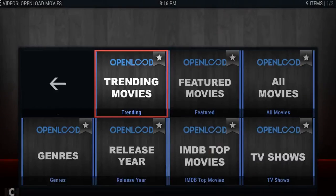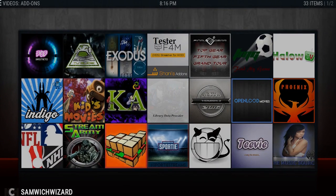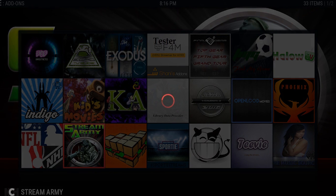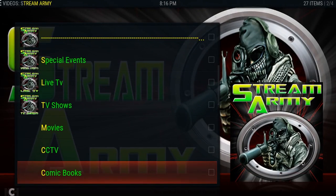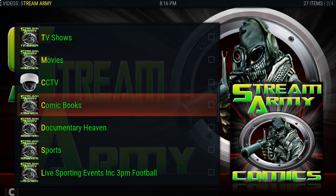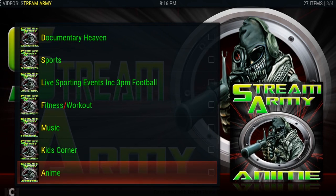Let's back out and go back to add-ons. Open Load Movies is in the add-on section. Stream Army was another one that people are raving about on Twitter. Stream Army has a whole load of content — from live TV from all over the world to recent movies, it's pretty packed. We've got special events, live TV, TV shows, comic books — I saw an Adventure Time comic that made me giggle. Documentaries, fitness, music. This add-on is pretty much packing everything at the minute.